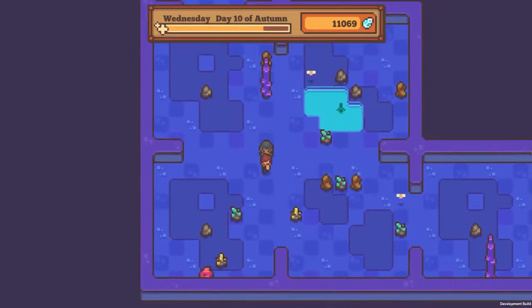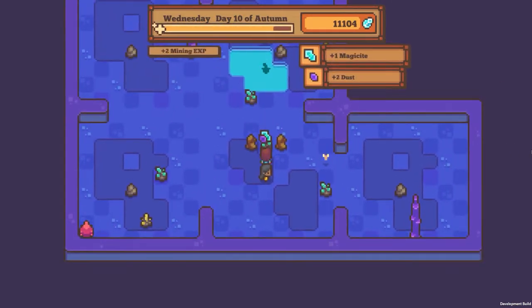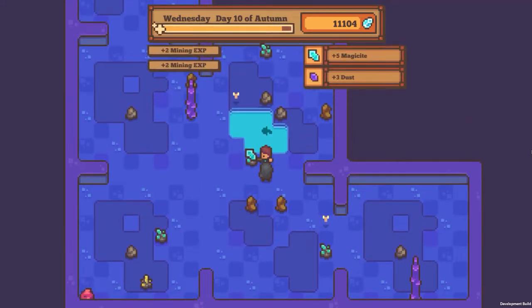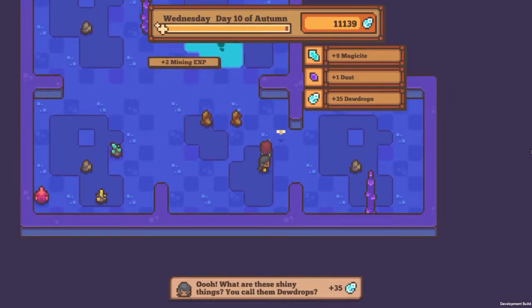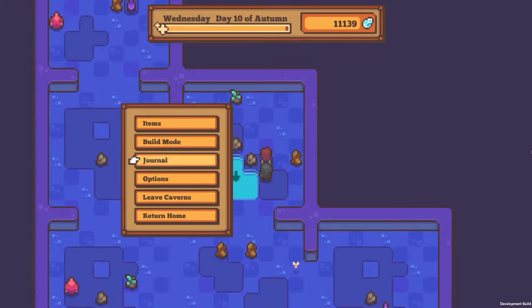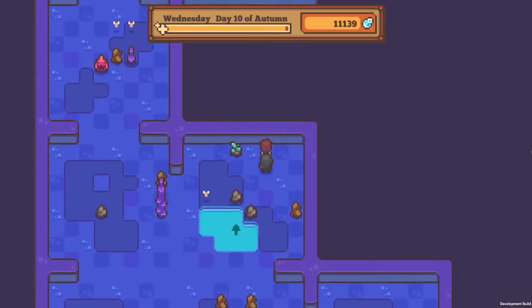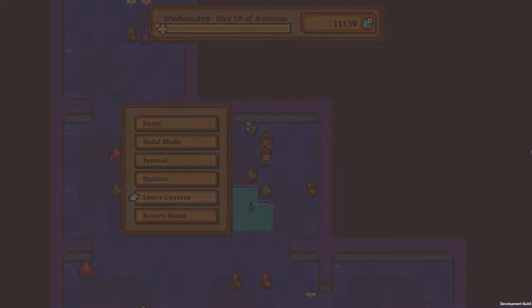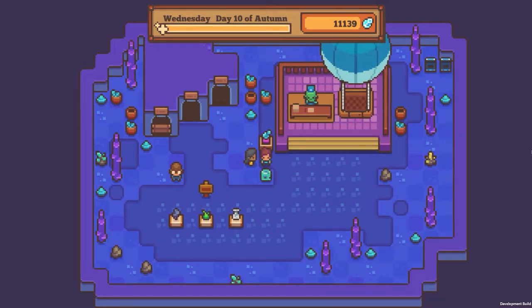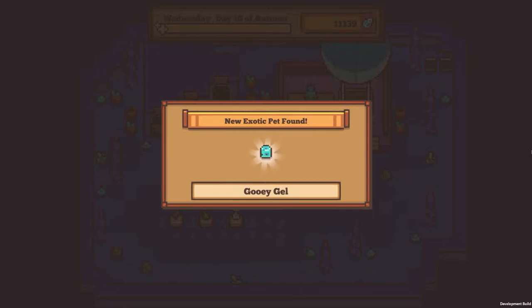Okay, we must be very close now. And I don't know if little dude's just going to pop out as we're mining. We should be at that point. Journal — 3,000! We're at 3,000 now with the ores. Let's leave this cavern. Whoa — is this a gooey gel? My new exotic pet is a gooey gel. That is super cute.